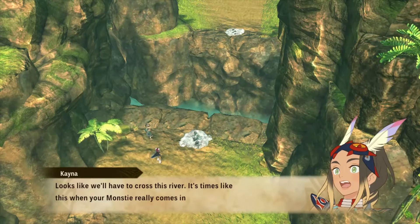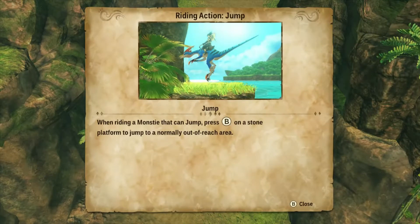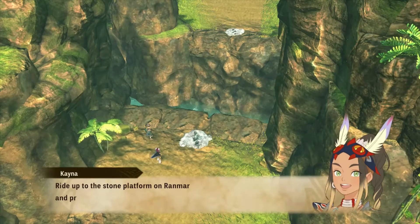Looks like we'll have to cross this river. It's times like this when your monstie really comes in handy. Riding actions — there are actions such as jump, ivy climb, or fly that you can only use when riding. The available actions depend on the monstie. If there is a location you cannot reach, look for new monsties, as they might have the right skill to get you there. Riding action jump — when riding a monster that can jump, press B on a stone platform to jump to a normally out-of-reach area. So we get to jump now, and that's not so bad. Ride up to the stone platform on Ronmar and press B to jump.